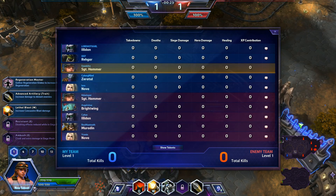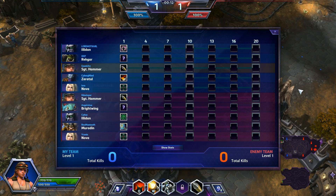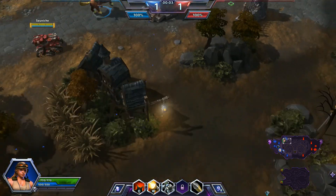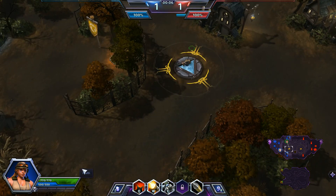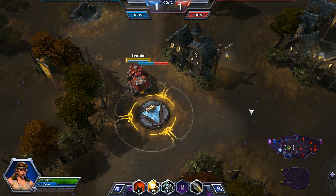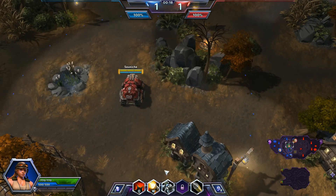Going on in the enemy team, we have Sergeant Hammer, Brightwing, Illidan, Muradin, and Nova. They all work out pretty well, fairly balanced teams. The lack of a tank — with them having Muradin — might hurt us a little bit. I'm going to pick up Advanced Artillery here, which is the same trait that the enemy Sergeant Hammer picks up. Both Novas also pick up Ambush Snipe, and Brightwing picks up his block. I'm a little weirded out by both Illidans taking rather subpar talents — Regenerative Globes for our Illidan and Seasoned Marksman for the enemy Illidan — which leads me to believe these are lower-level Illidan players who don't have access to all the talents yet. Those are two of the base talents in the game.